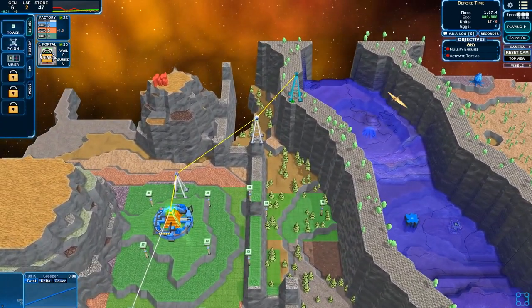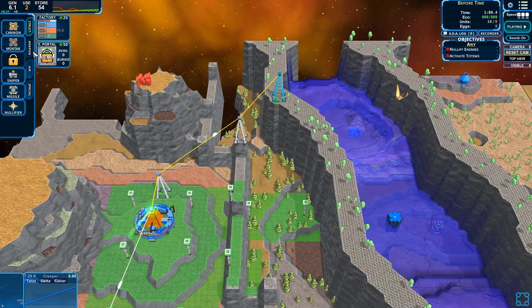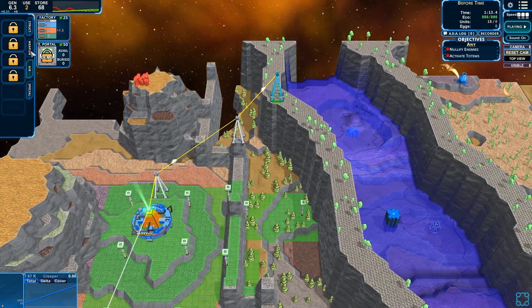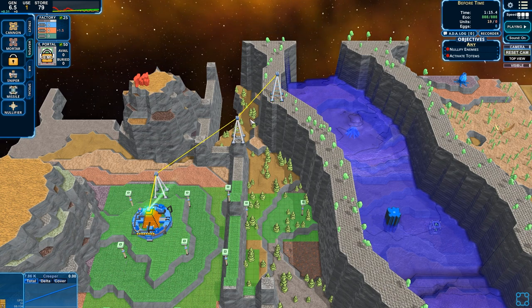I don't know how long until — ooh, e-portal! That's a new one. Do we have any other things? Missile, nullifier, sniper. I don't remember if we had missiles last time. I forget what they do.